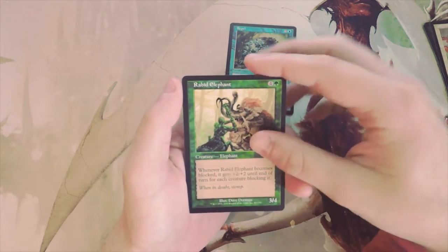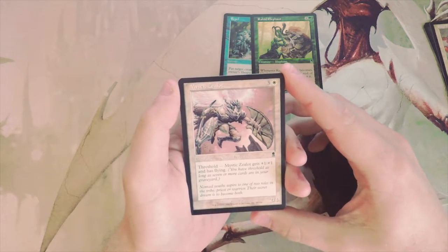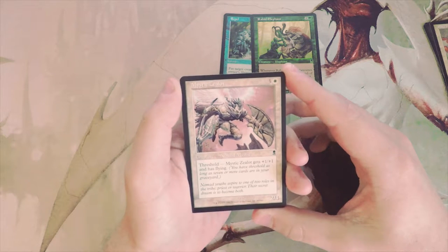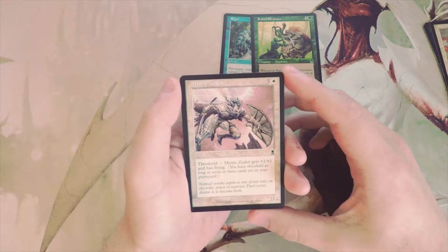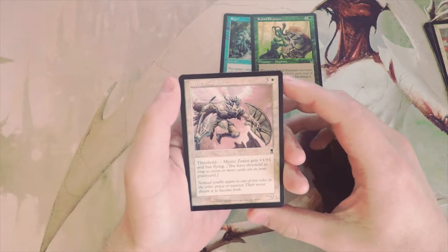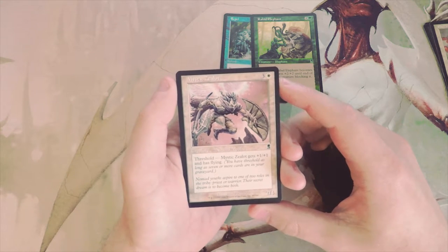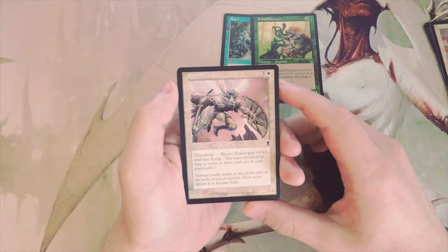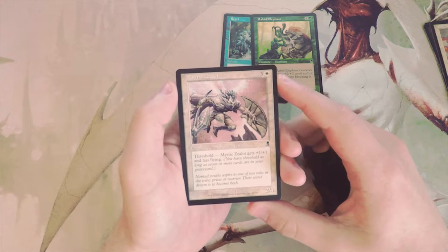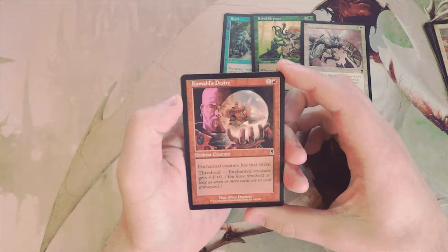Mystic Zealot is a 2/4 for three and a white with threshold — which gives a bonus if you have seven or more cards in your graveyard. In this case it gets +1/+1 and flying, which I think is pretty good. A 2/4 for four is already amazing, and I don't necessarily want to bank on threshold, but getting a 3/5 with flying for four is really good. I would potentially consider that — we'll keep it in the maybe pile for now.